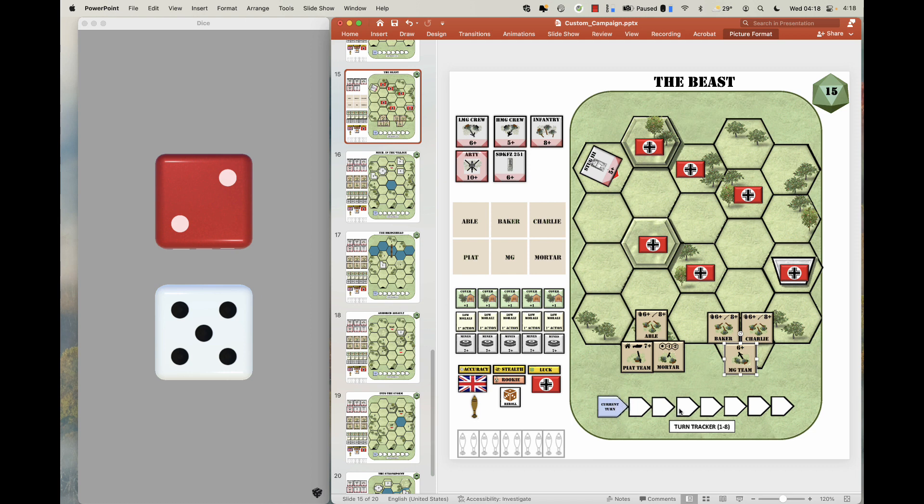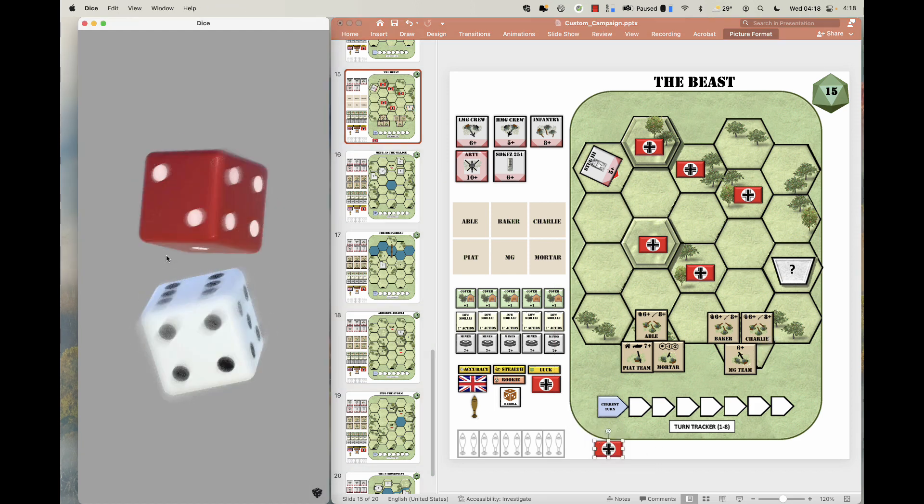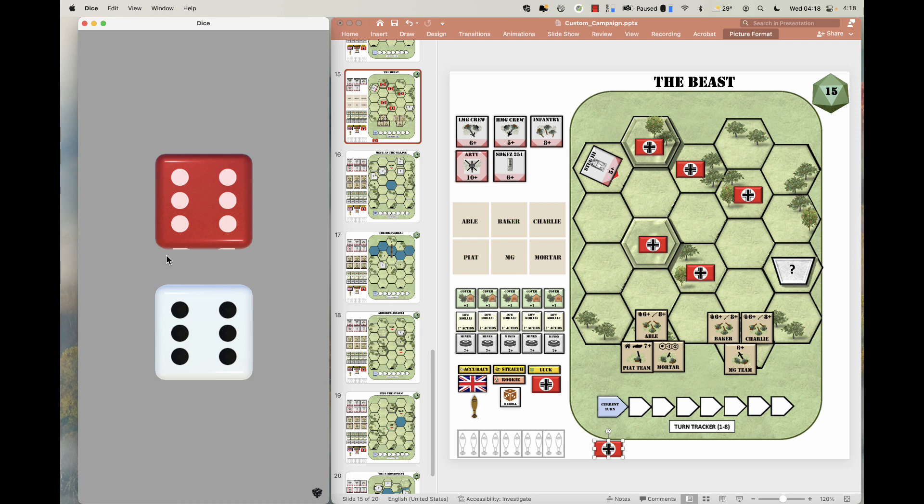Turn 1. We're going to do Baker, Charlie, Machine Gun first. Baker rolls a 2 and 1 — that's a 2 with my Rifle Squad. I use Mission 9 from the book; you'll need the book for my expansion for all the tables and rules. Rifle Squad with 2 is Advanced Scout. So, we're going to scout this building with Baker. We get a 6, and a 6 is a minefield. We'll put a minefield there. We scouted it so it doesn't bother us — the building is off-limits.